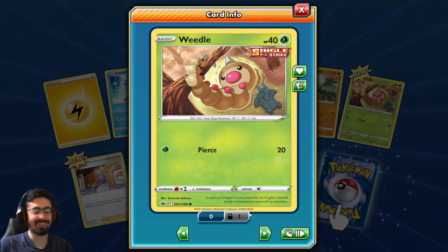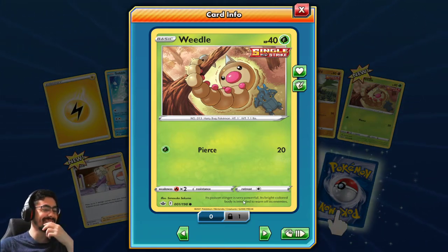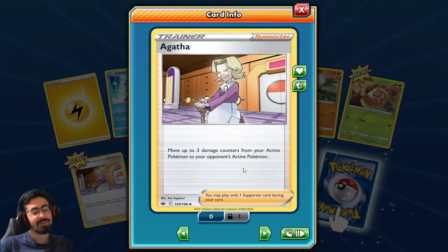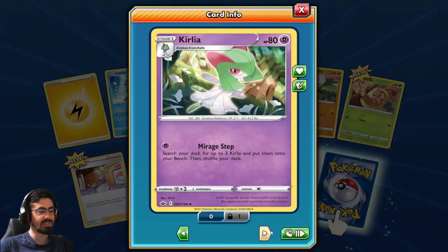I have Workout Weedle - I like it! That's such a cool Weedle, with a little Heracross working out at the bottom there. That's very cool. Move up to three damage counters from your active Pokemon to your opponent's active Pokemon - a little bit of damage transfer. I wish it was more than three damage counters.